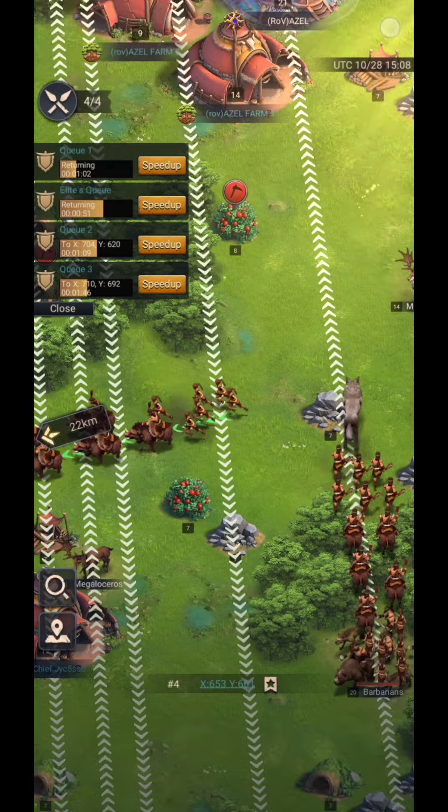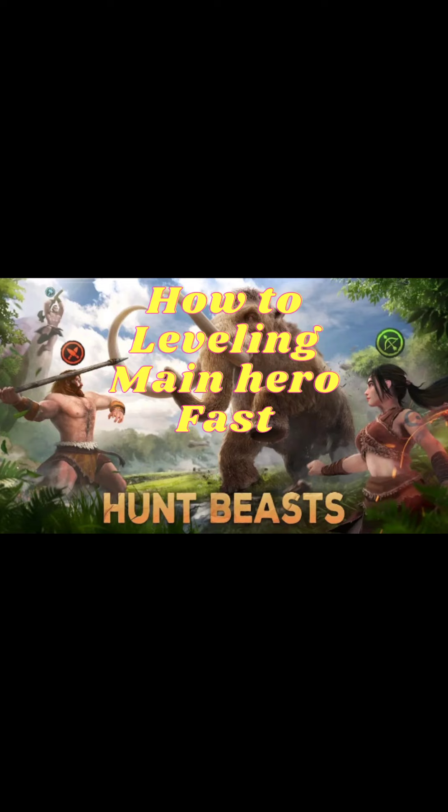This experience gain will increase further when you have three hero slots in the march queue and include both blue heroes with the Wilderness Scout skill. As an additional tip, after you consume all the stamina of the first march queue, transfer your main hero and the hero with the Wilderness Scout skill to another march queue to maximize and level your main hero faster.